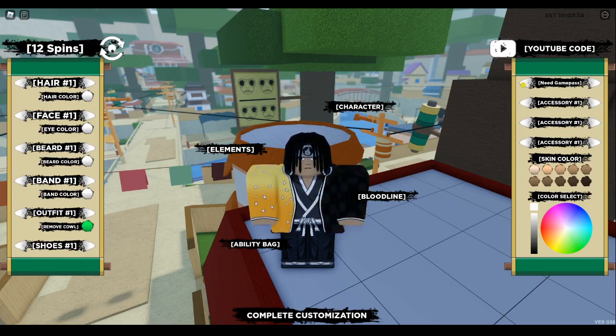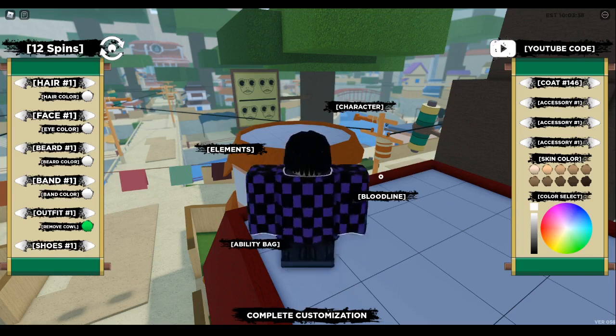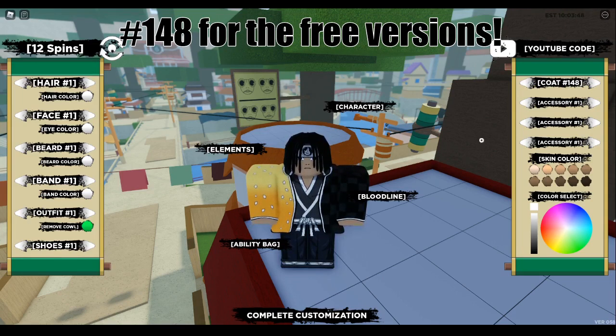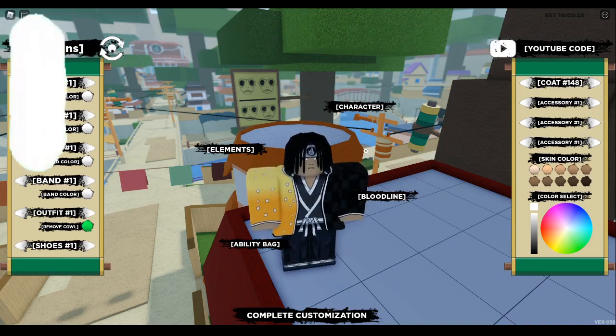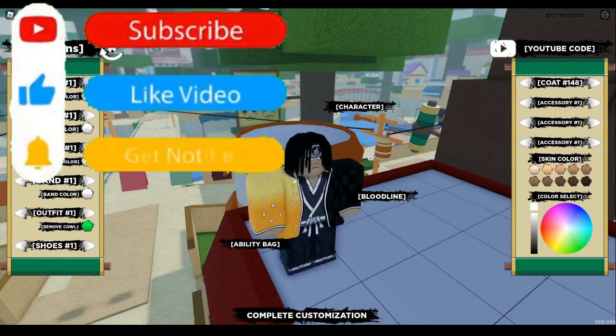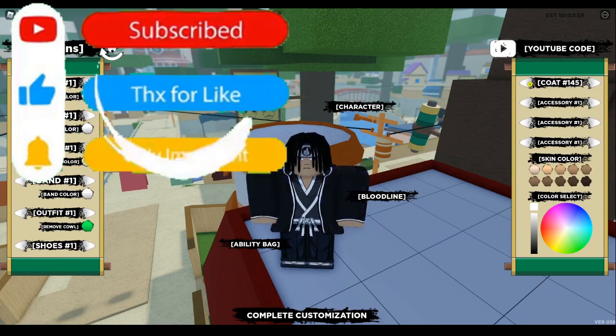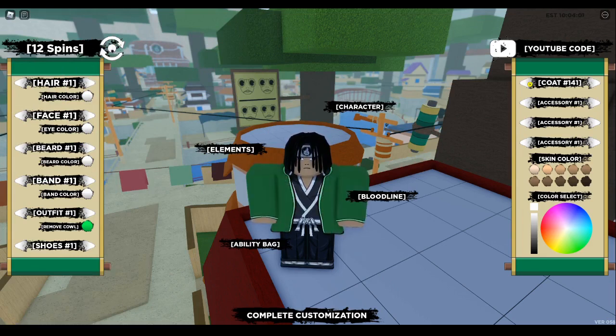Once you keep clicking it should bring you to some kimonos or breathing coats — whatever you guys want to call them — that don't cost anything. We got Kokushibo's, we got this green one that looks pretty cool, and it's 148 and under for the stuff. This one's pretty clean, I might just wear this one. We got wind style, and we got Tanjiro's.